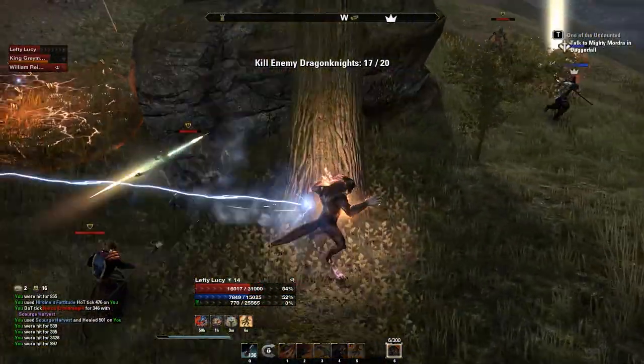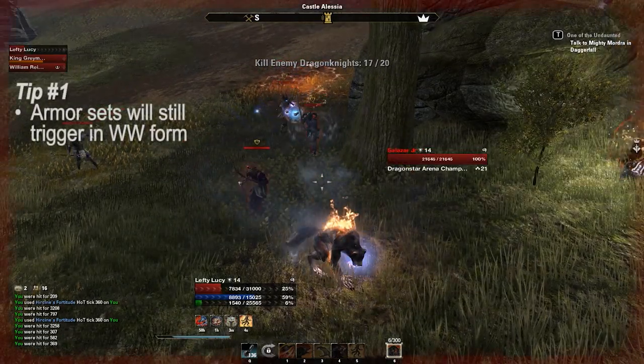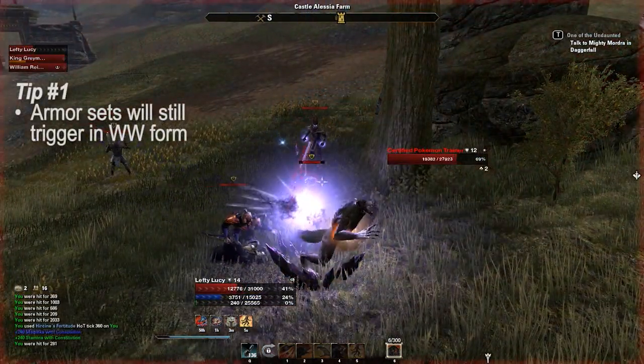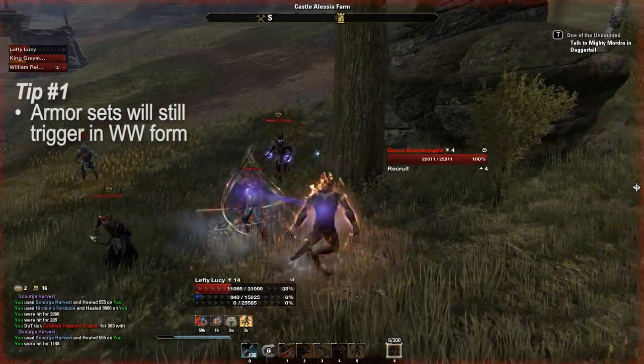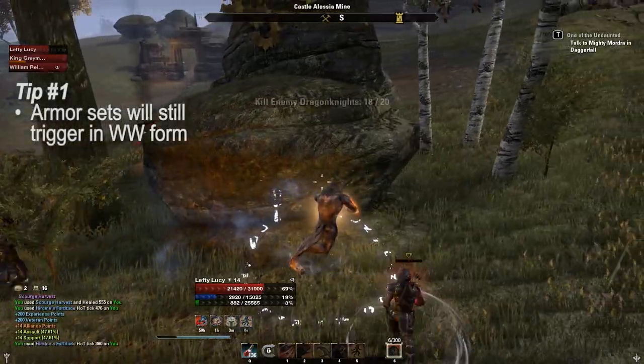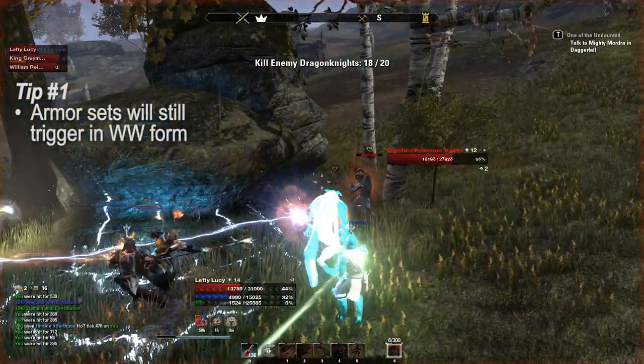Here are a few things most people don't realize about Werewolf. When you're in Werewolf form, your armor sets will still be triggered. You can see in this clip — my White Strakes Heavy Armor set gives me a damage shield when I get low on HP, and the purple beam from my Malabeth set is stealing health from enemies and returning it to me.